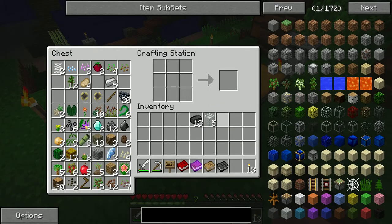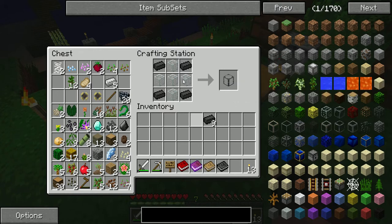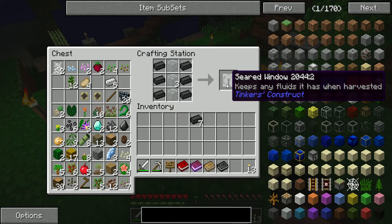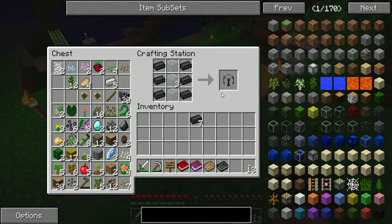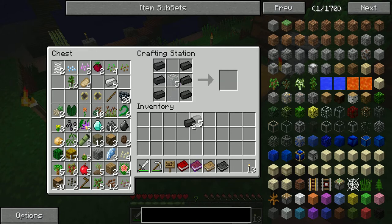There's one thing else I'm going to make — it's a storage system for lava built into your smelter. It's a seared glass tank. There's also seared windows, which do the same thing — they just hold fluids. So you fill it full of lava and it's right there. I believe if you put it over the seared tank it drains right into it, which is nice. So I'm going to go with one seared glass tank and I actually need this.